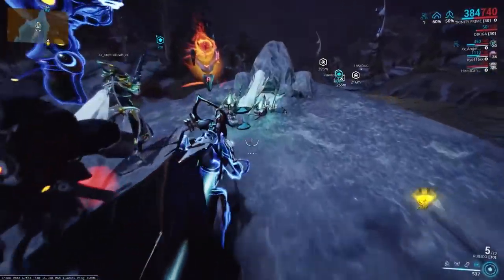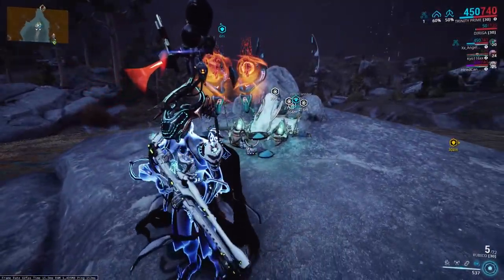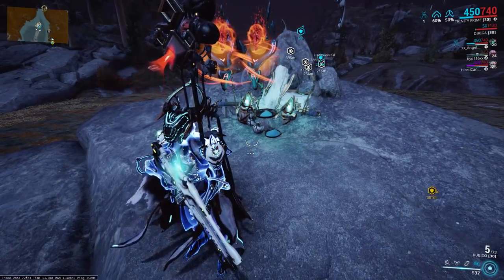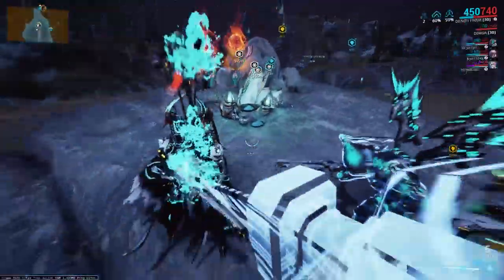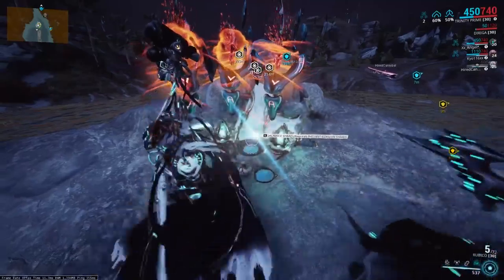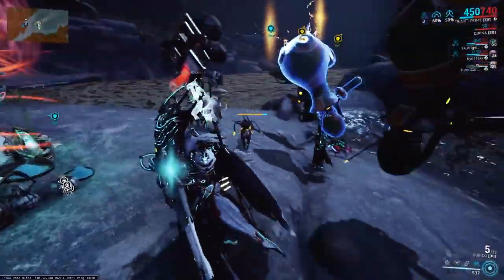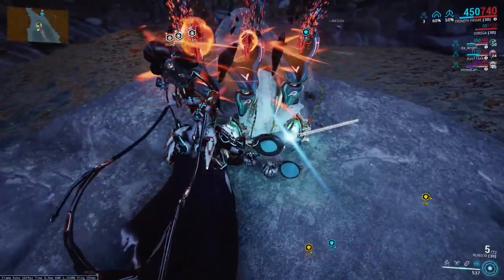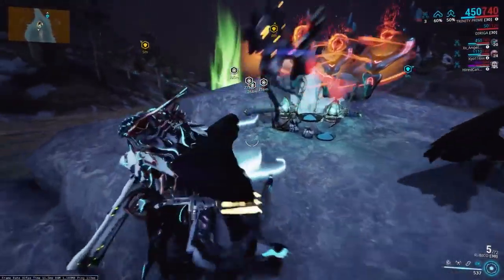Now you have to repeat the same process to spawn the Hydralist, only instead of sacrificing Brilliant Eidolon Shards, you have to sacrifice your Radiant Eidolon Shards. Before you do this, grab three Void Lures. The Hydralist does not have an extra weak spot compared to the Gauntalist — he has the same six weak spots and seven damage phases — but you still need three lures, so grab those before spawning him.